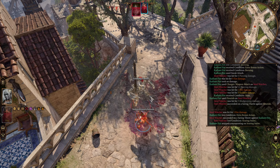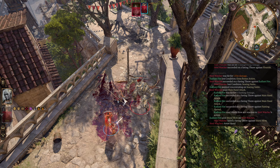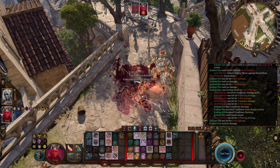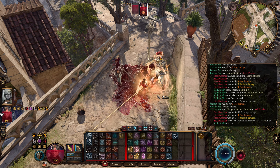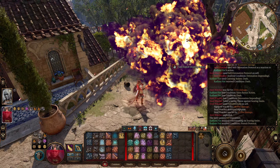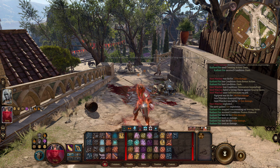I'll smack him with my shield just to tell him no. And then finally this should do the job — we hit him with the Charger, and then we can dash at the end, turning our Wrath back up, giving us a ton of movement speed. So this build, obviously, is quite powerful. It pretty much single-handedly took care of a Steel Watcher and a couple of extra guards.